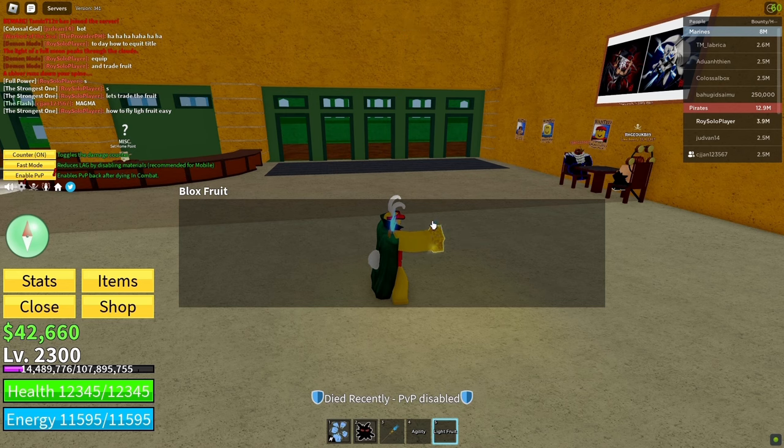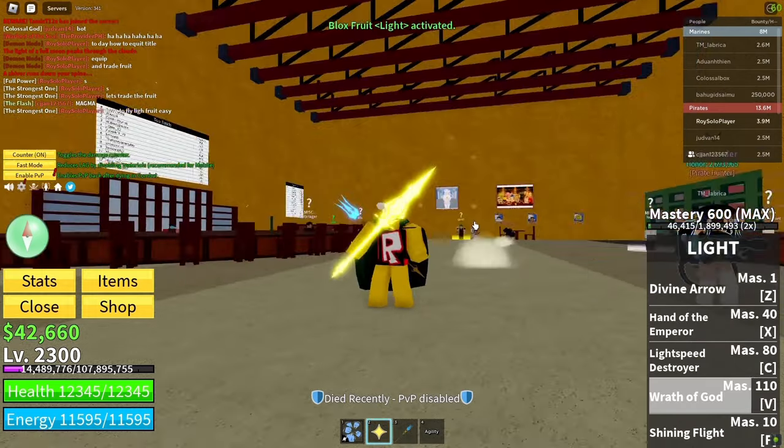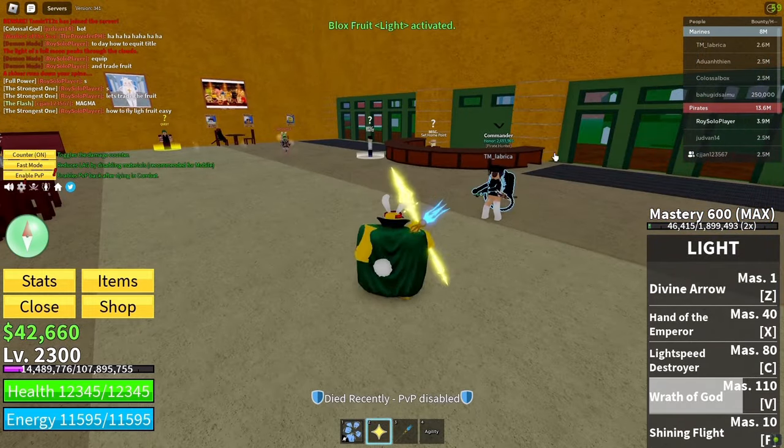To fly, simply press the F key to use the shining flight skill. And there you have it. With the light fruit, you can fly faster and explore Minecraft in a whole new way.